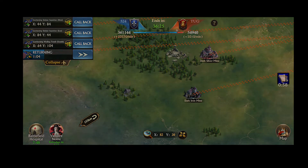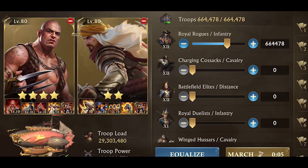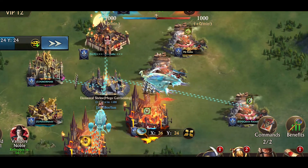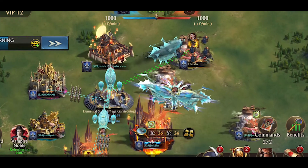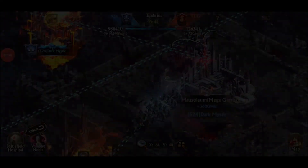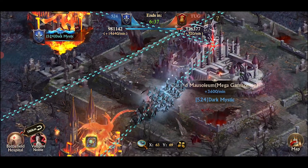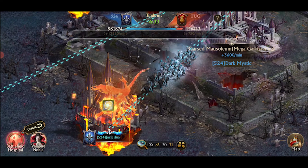If you're having trouble capturing a landmark, aim for the Elemental Shrine for the first additional 1000% troop attack and defense bonus. While in the event, you get one free teleport at the start and one free teleport every 15 minutes. The battle can get hectic with so many landmarks to capture, so make sure you communicate with your team and work together.